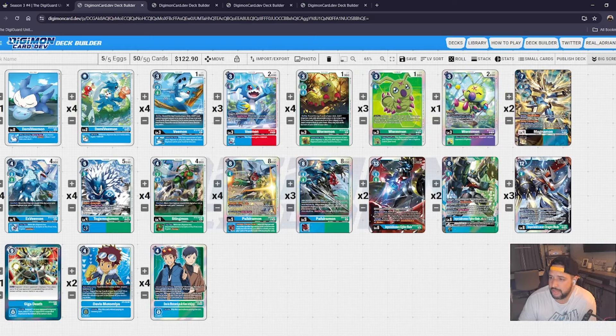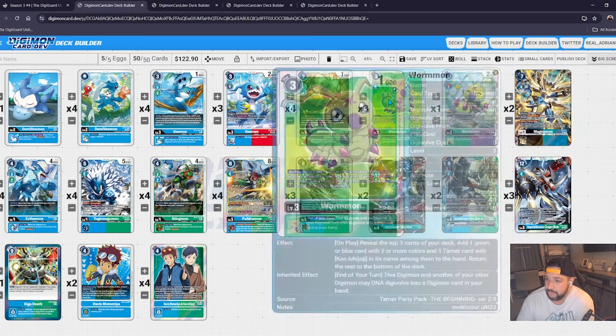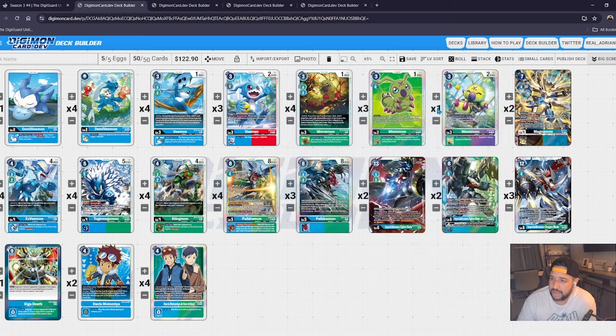This Wormon is a very good card — you can digivolve it on an egg for one, but you're mainly going to abuse the on-play and start-of-main off your tamer. I haven't tested this specific Wormon yet. I do prefer the promo Wormon from the movies — he's really good to abuse on-play with the tamer, and has that great end-of-turn inheritable to DNA, which fits the deck theme. But I'll definitely pay close attention and test that other Wormon because it has interesting and beneficial applications.